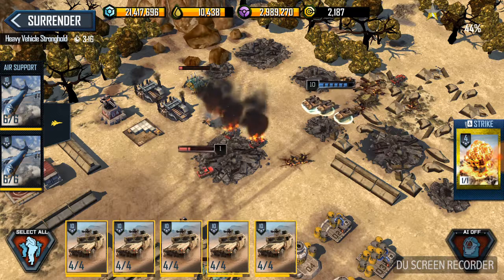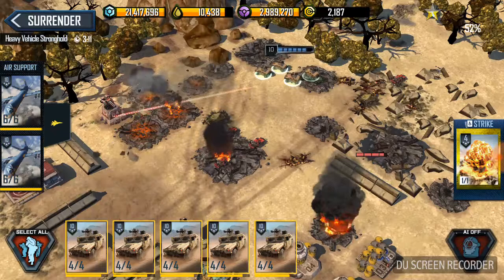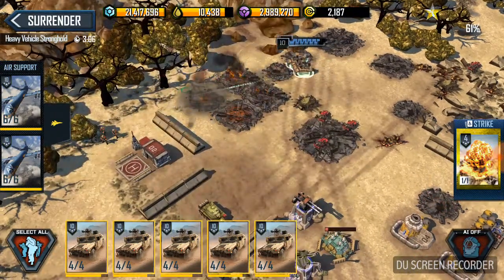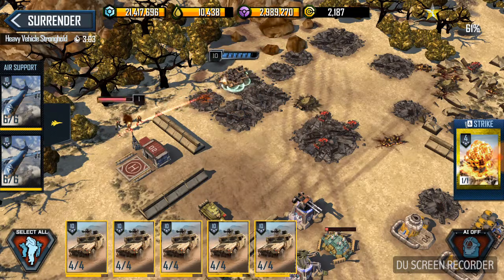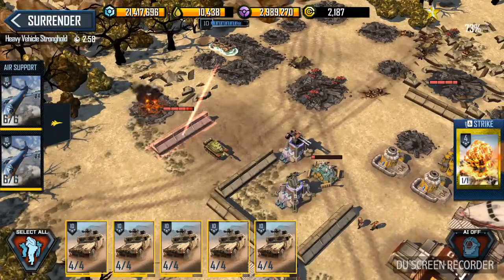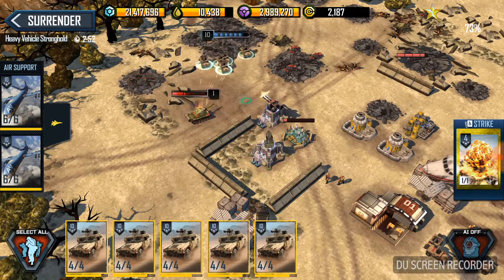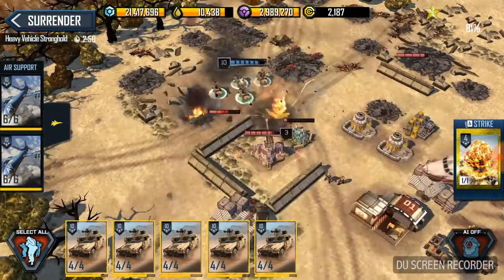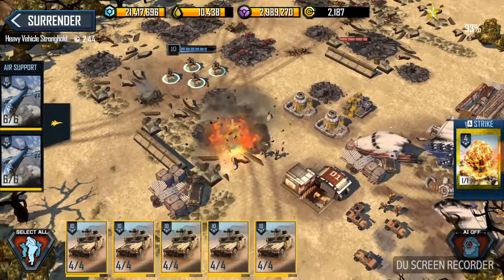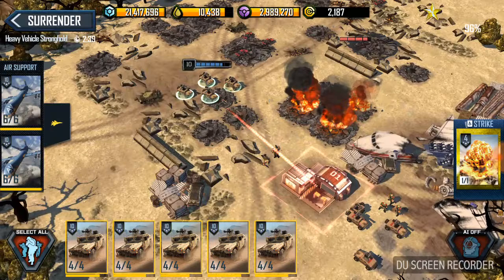Not too hard to take those out though. Take out this machine gun, move them down a little bit, take out these guys, and then place them right here in front of the MG.